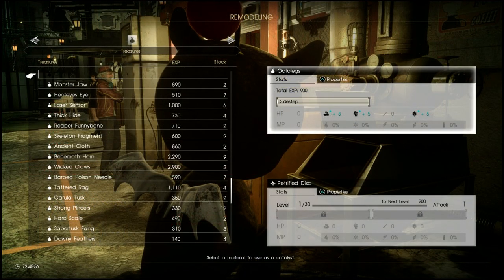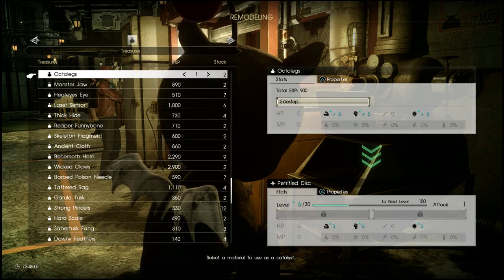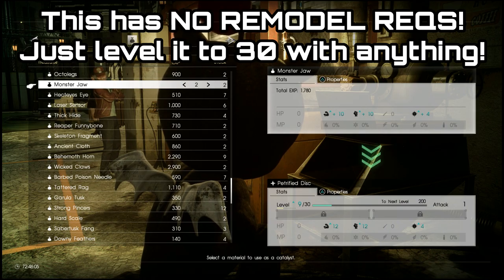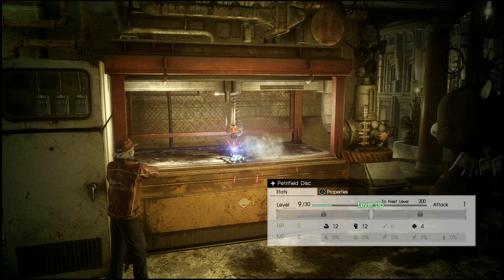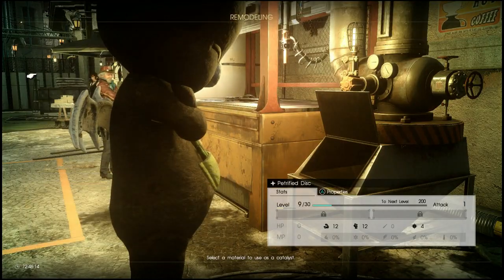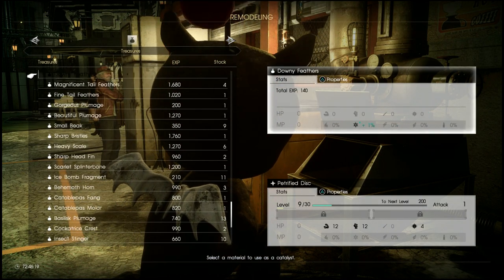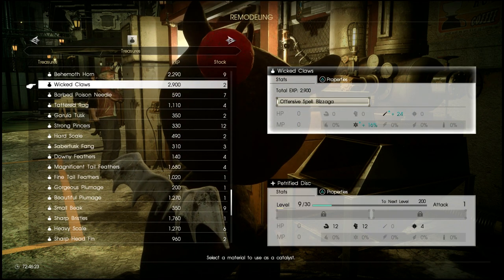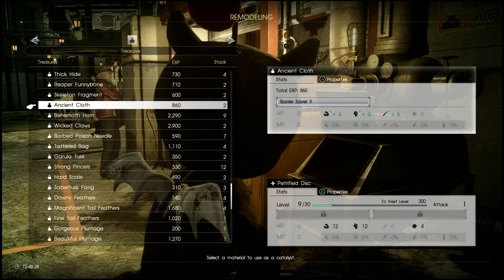Once you've got that lucky break and got the Petrified Disc off the Malbadoom, bring it over to the weapon upgrade table. You can see it has a max level of 30 and no other requirements on it. Usually there will be a bar under Strength or Spirit or something like that, but on the Petrified Disc you can see there is a bar underneath the level but nothing else. This means that it can be remodeled but there are no requirements, so straight from the start you can put in whatever items you want. That gives you a lot of freedom with this one.